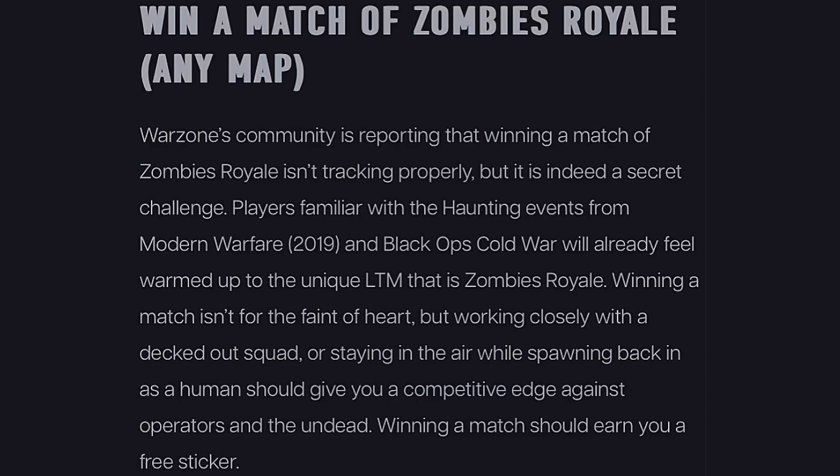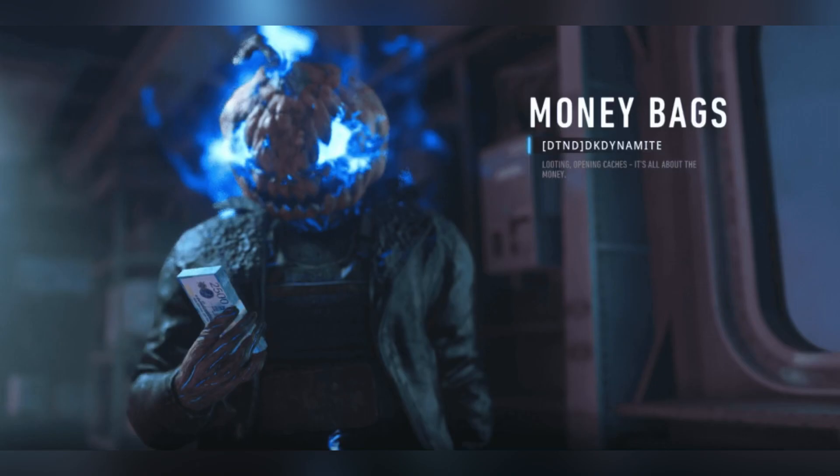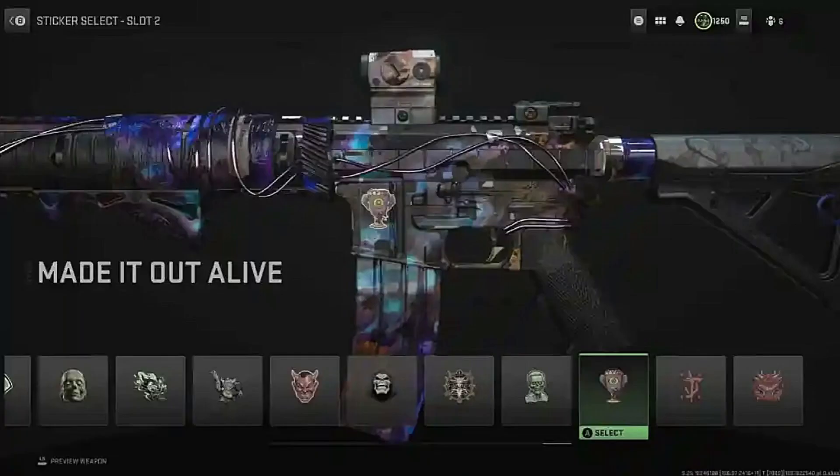Win a Match of Zombies Royale — Any Match: The Warzone community is reporting that winning a match of Zombie Royale isn't tracking properly, but it is indeed a secret challenge. Players familiar with haunting events from Modern Warfare 2019 and Black Ops Cold War will feel right at home with the unique LTM. Working closely with a decked-out team or staying in the air while spawning back in as a human should give you a competitive edge. Winning earns you a free sticker called 'Made It Out Alive.'